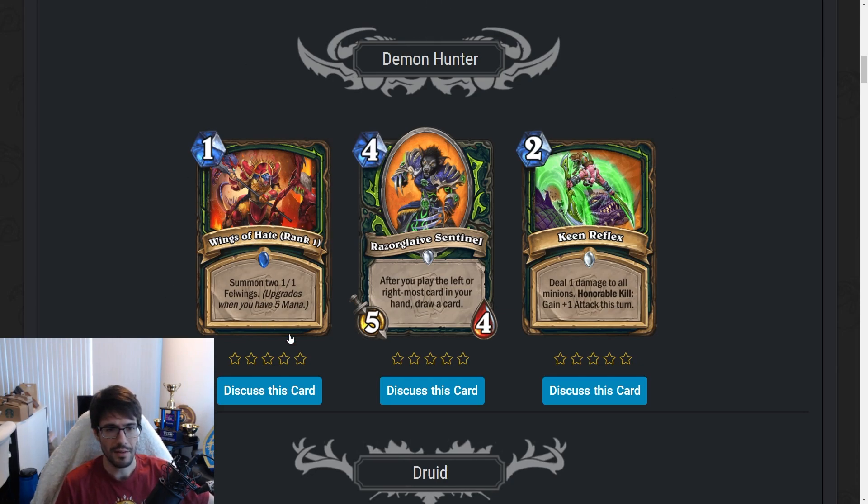Let's start with Demon Hunter. Wings of Hate — a one-mana ranked spell. We haven't seen new ranked spells being added yet. It summons two 1/1 Felwings, and upgrades when you have five mana and again when you have ten mana — going from two, then three, then four Felwings. Felwings are just 1/1 Demons, just tokens.